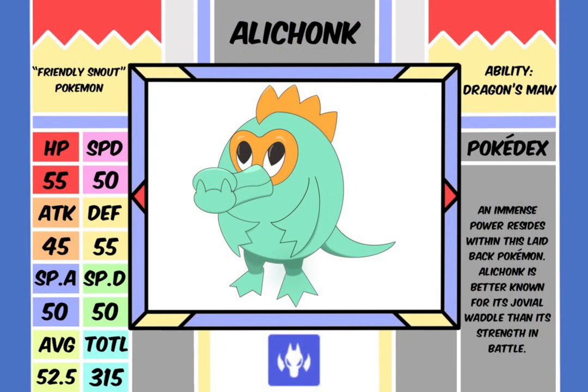Ala Chonk is the Friendly Snout Pokémon. It has a total base stat of 315, weighted more toward Defense and HP: 55 HP, 50 Speed — which is kind of fun for such a rotund creature — 45 Attack, 55 Defense, and a split of 50s on Special Attack and Special Defense, for an average stat of 52.5. It's the dragon type starter, so it gains the ability Dragon's Maw, which increases the power of dragon type moves.